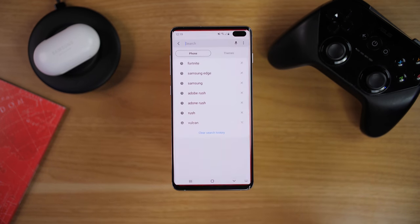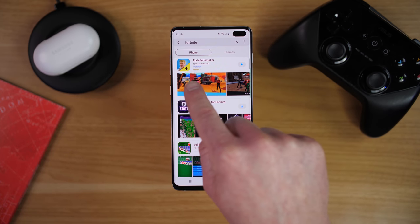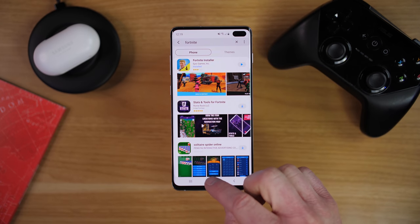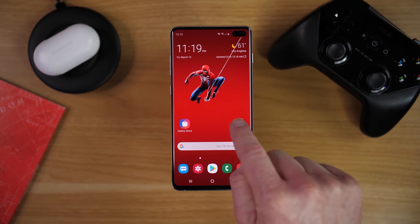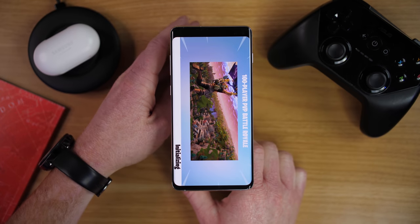First you need to head into the Samsung Galaxy App Store, search for Fortnite, and you will need to start by downloading the Fortnite installer. Once you have that, it will install the actual Fortnite game, and then once you go into the Fortnite app, it will then fully install the game onto your phone.